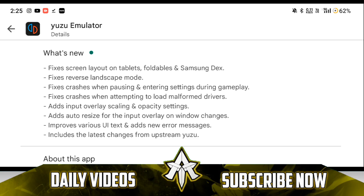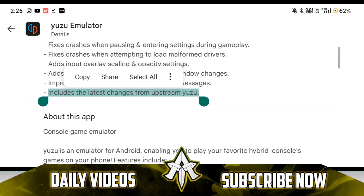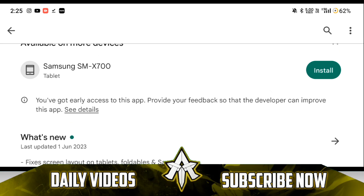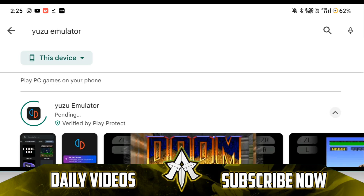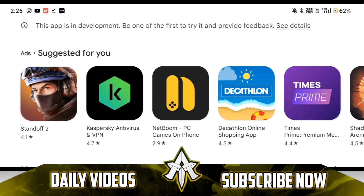The update fixes a lot of crashing issues along with reverse landscape mode, improves various UI text, and adds new error messages. It also includes the latest changes from upstream Yuzu — so the original Yuzu emulator for PC — they have included some changes from it. The same update is present in Yuzu Early Access.